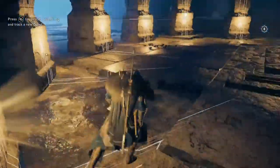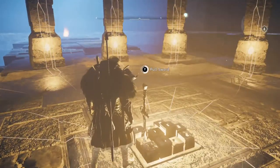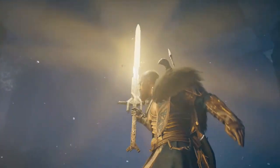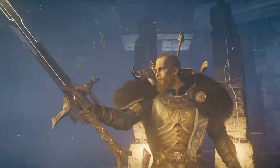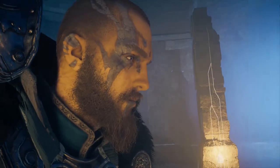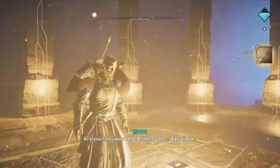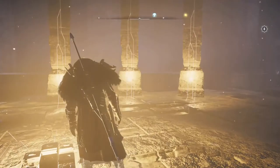Before you interact with Excalibur, place all of the tablets into those pillars. Once all of the pillars are lit, interact with the sword and pull it out. You've found the legendary blade Excalibur! To leave this area, look for the small pit of fire just past the chamber to teleport back to the entrance of the cave. So there you have it folks — a nice quick and easy guide to get yourself the legendary weapon Excalibur. You're going to have a great time decimating all your enemies with this absolute massive longsword. Enjoy!